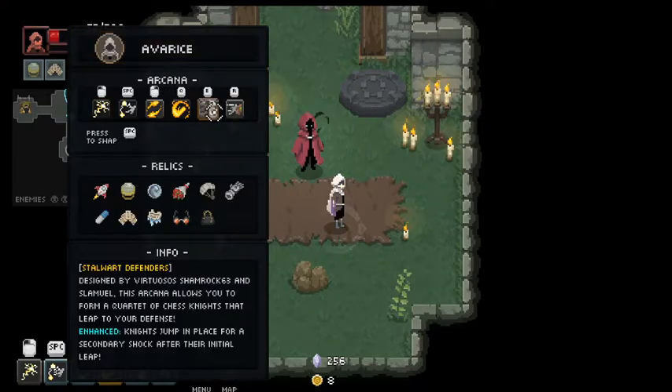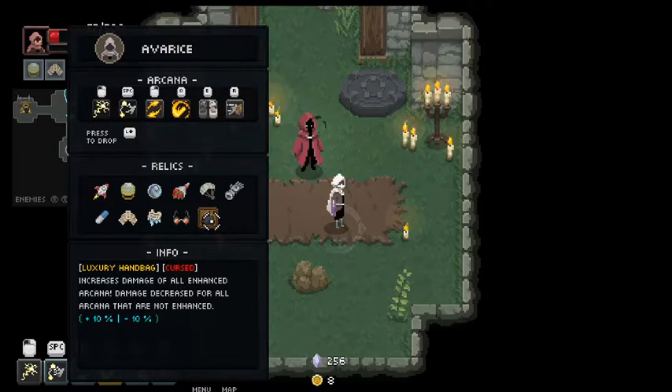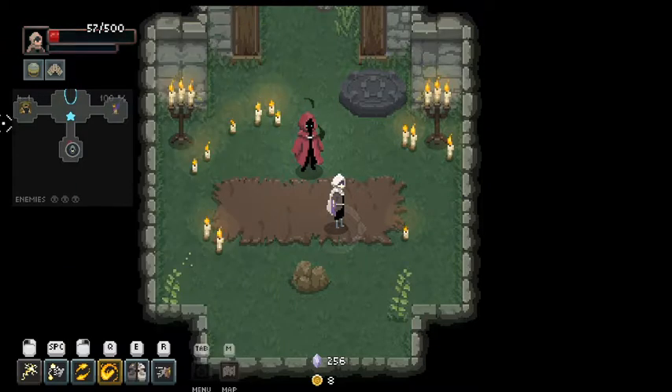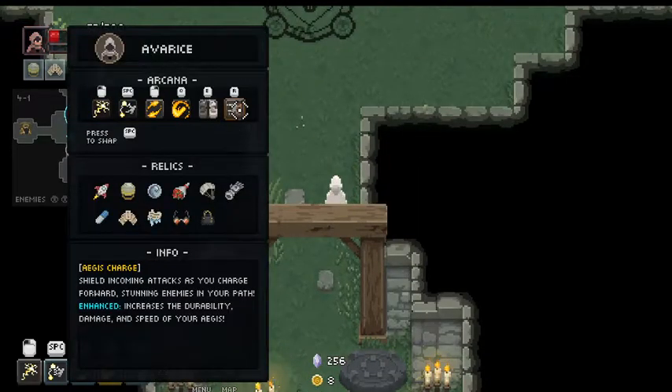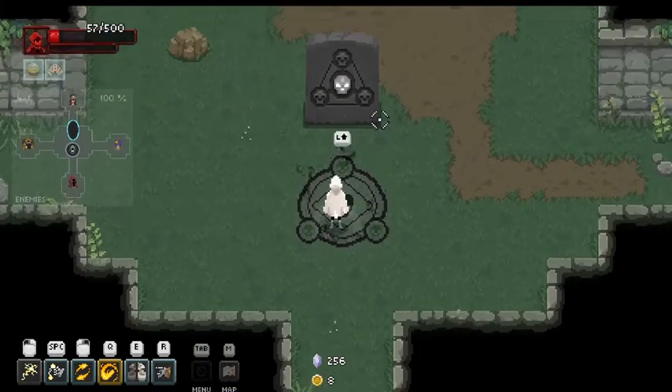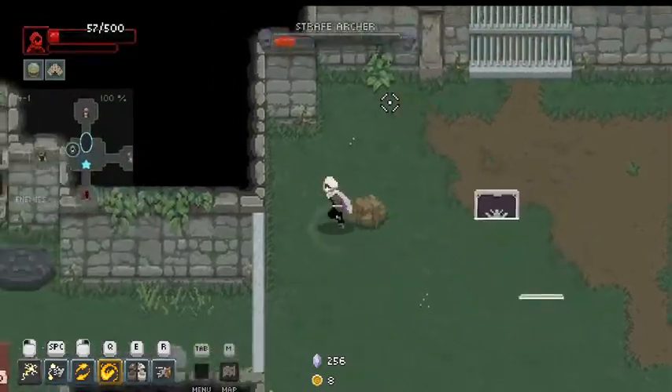This is going to be useful — increases damage for all enhanced Arcana, damage decrease for all Arcana that is not enhanced. Look how much enhanced Arcana I have — five! Increases the durability, damage, and speed of your Aegis. I need to search that up — what the heck is Aegis? Apparently it's a shield or breastplate. So it's basically a shield. This is a long video but it's time for my run to end.